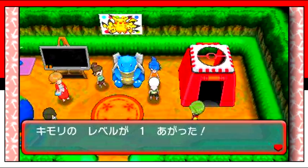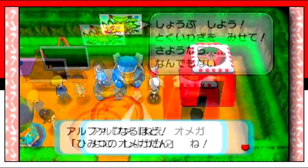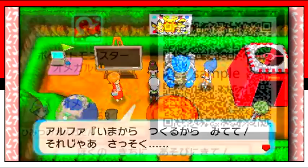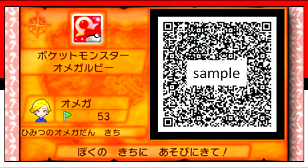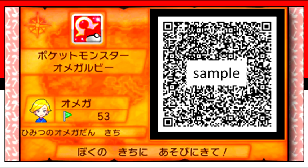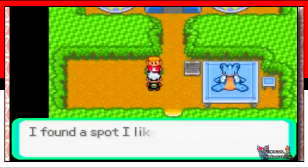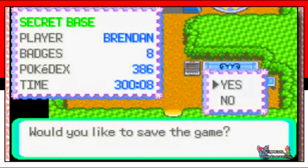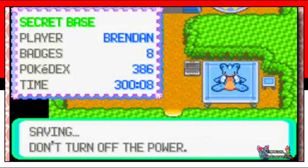Like many fans have wanted, you will now be able to share your super secret base with others worldwide and explore each other's bases. You can also create a unique QR code for your secret base and share it with your friends — how crazy is that? In the original Ruby and Sapphire games, you had to use a link cable to connect your Game Boy Advances together and mix records just to explore your friend's base. It's been over 10 years since then, but it's definitely an upgrade I'm going to appreciate.